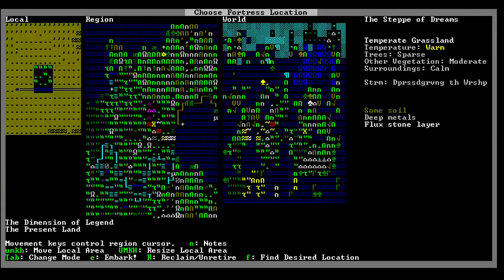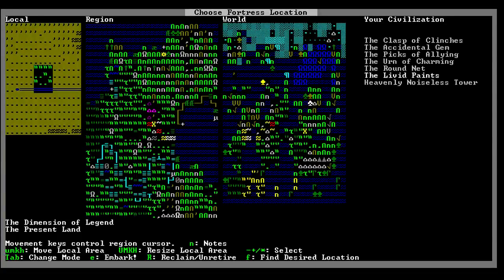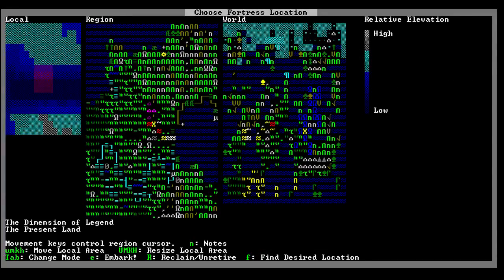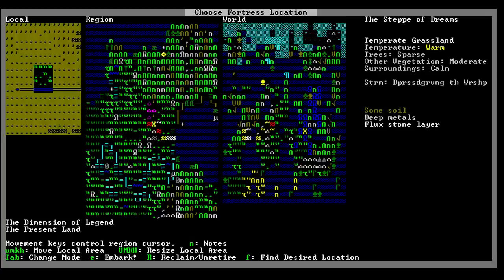I don't quite want to do the very beginning of the stream there, of the river, because they kind of flange out. There's baddies nearby - goblins. The livid paints, they're to the north. Really, it seems like we ought to be part of the Urn of Charming. If we look at our elevation, it's relatively low and pretty darn flat, so we're not getting any cliffs out of here. Alright, let's just jump right into it.